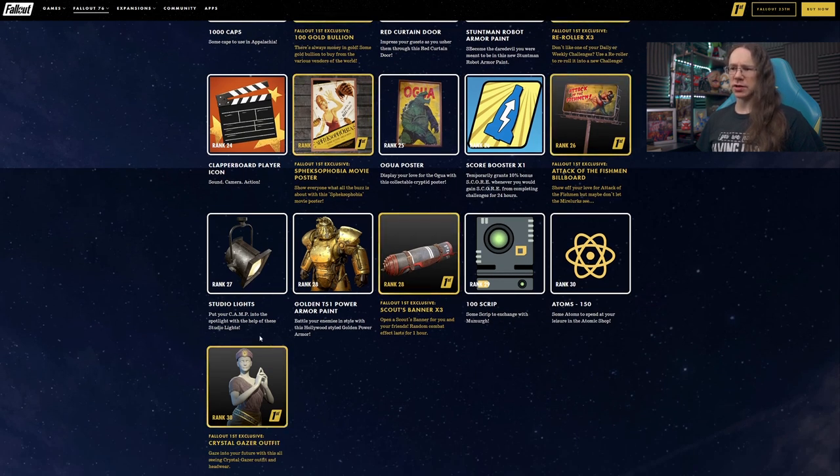Studio Lights at rank 27 — definitely happy about that. And rank 28, Golden T51 Power Armor paint — yuck. We also have a Crystal Gazer outfit for Fallout 1st players at 28, if you want to be predicting people's futures and doing a bit of work with the old crystal ball. An interesting look — I'll be curious to see whether we see many people running around in that.